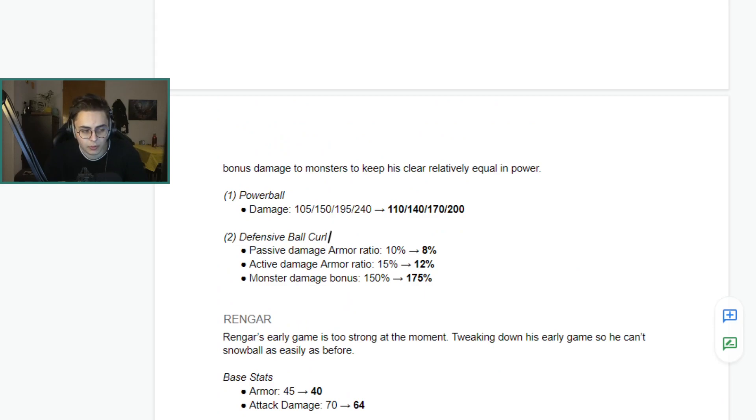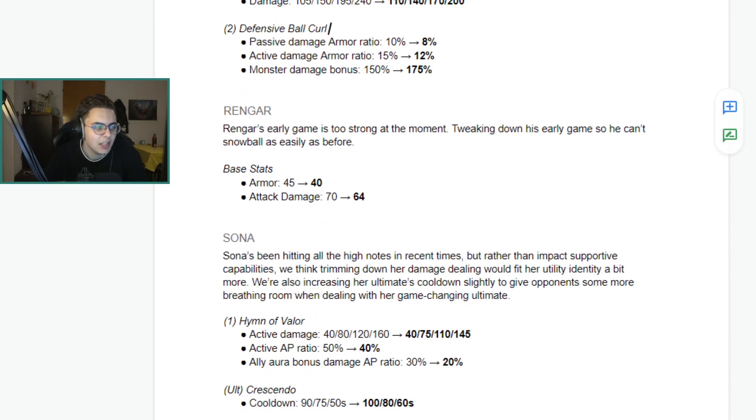I don't really have any issues with Rammus — not sure why this is happening, but if he's overperforming, it makes sense. Rengar: his early game is too strong right now. The last Rengar nerfs didn't really seem to make much of a difference, so excited to see some base damage lowered. Base damage changes feel like a good way to knock a champion that's overperforming a little. I didn't think the Xin Zhao and Kha'Zix nerfs would be that substantial, but they feel noticeably weaker, so probably a good change — hopefully it'll make Rengar feel a bit weaker.